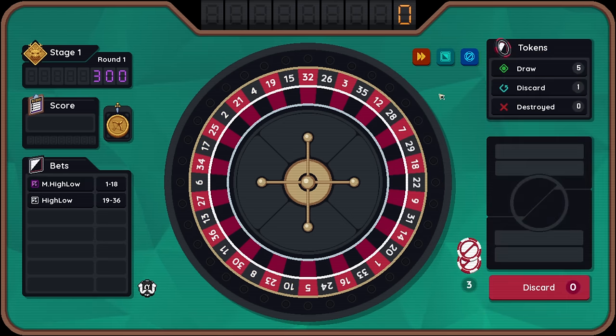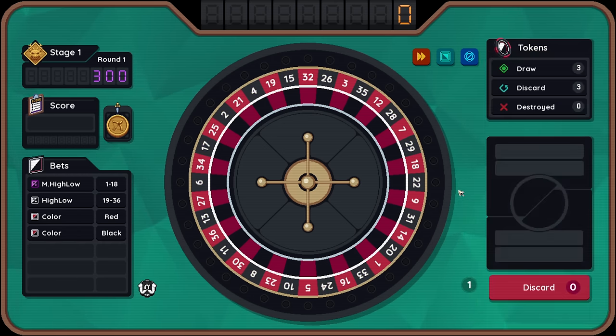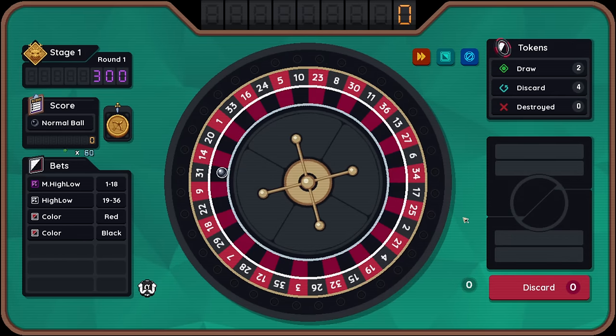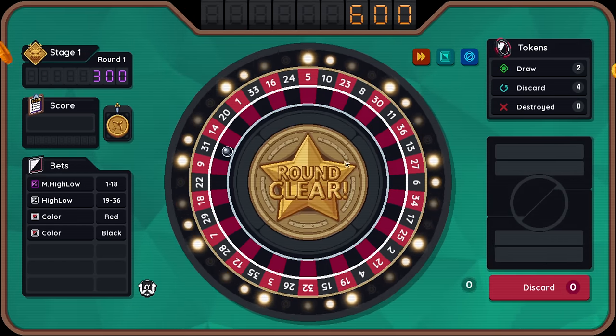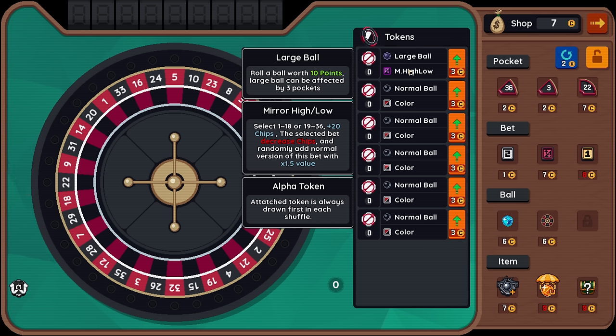Give me the baby numbers, and some red, and some black. We know we're going to hit 31 black. 600 points. Sold. Let's try and understand this — Mirror high/low: select high numbers or low numbers, plus 20 chips. The selected bet decreases chips, and randomly adds normal version of this bet with 1.5x value. I don't entirely understand that, I'll be honest.